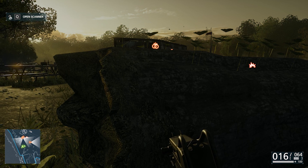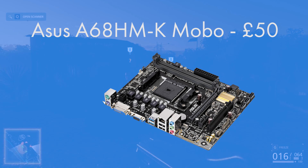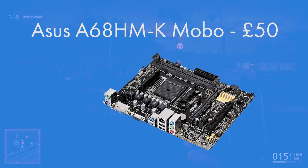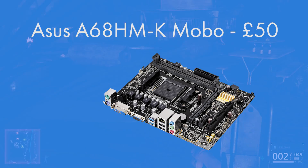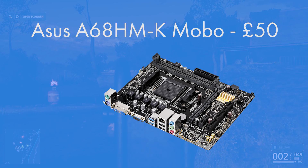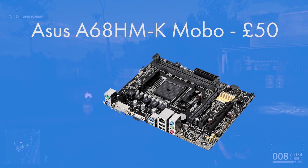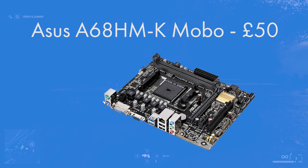The motherboard I went for is the ASUS A68H-M-K. I chose it because it's nice and cheap. It comes in a micro ATX form factor, which sits in the middle of the three main motherboard form factors. It has an FM2+ socket, which is the slightly newer socket design over the FM2, and it's great value at £50. It offers USB 3, PCI-E 3, and SATA 6Gb/s for fast transfer speeds over an SSD later on. It also has an upgrade path to add a dedicated graphics card such as the GTX 950, GTX 960, R7 360, or R7 370, making this a solid AAA title machine at 1080p.